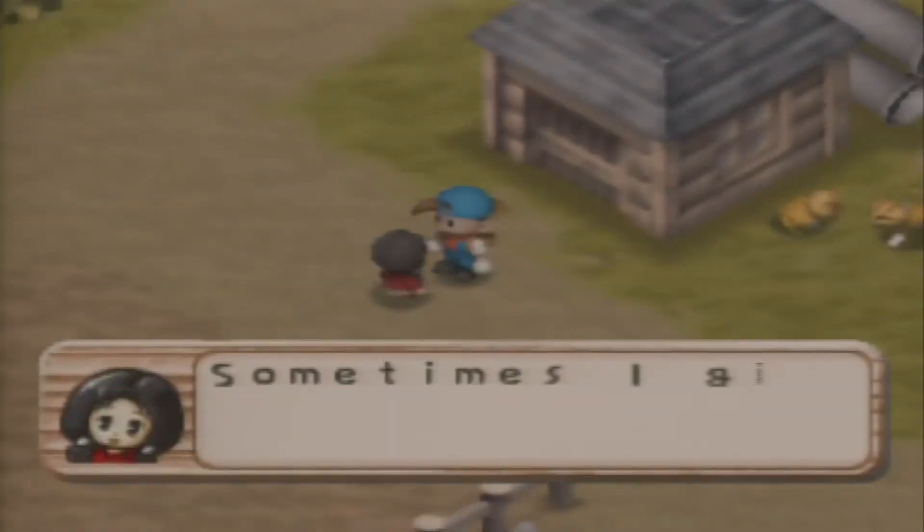If you don't know who Gaia is, she's the midwife in the game, she's Zack the shipper's mother, and she's typically taking care of May throughout the day.